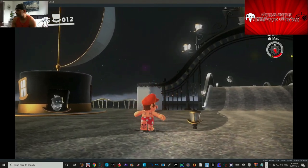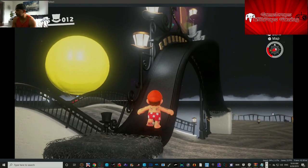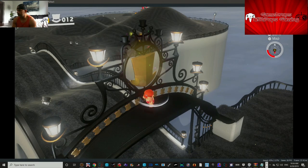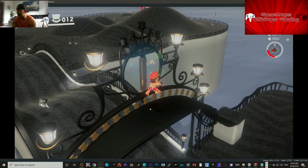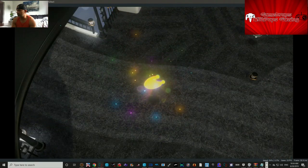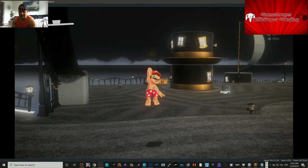Let's go grab that moon — that should be enough for this very quick check of this mod. There it is — we'll unlock this moon, we didn't get this one yet. Drop down and grab it. There it is — Uncle Mario and his tattooed body.